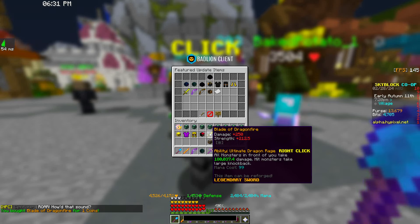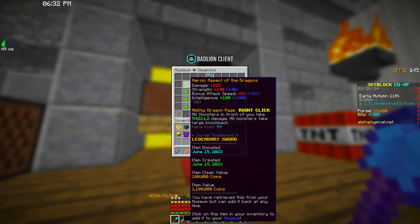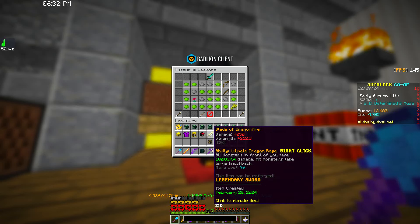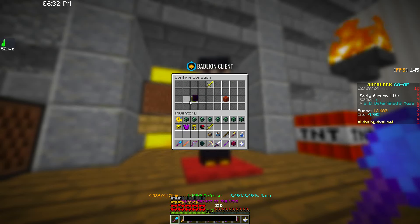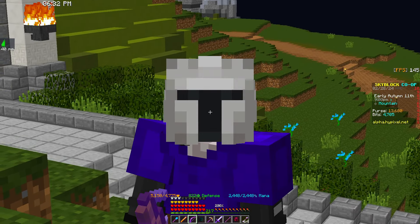It also comes with a new sword - the Blade of Dragonfire - which I'm guessing also drops off Primal Dragons. It's basically a buffed Aspect of the Dragon: the normal AOTD does 225 damage, whereas this one does 250, so it's slightly better but nothing too crazy. It does go in Museum, and so does the new armor set. But that's not all that was added to this update.